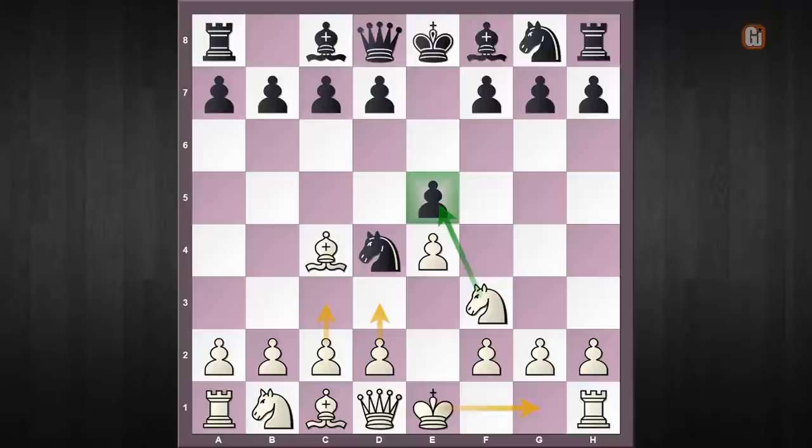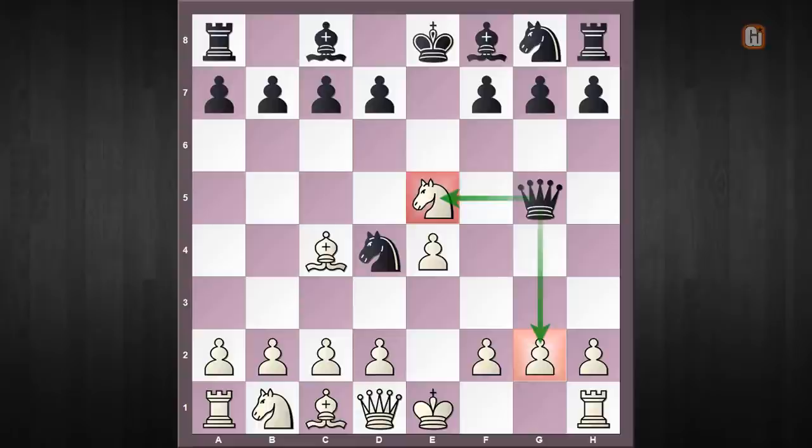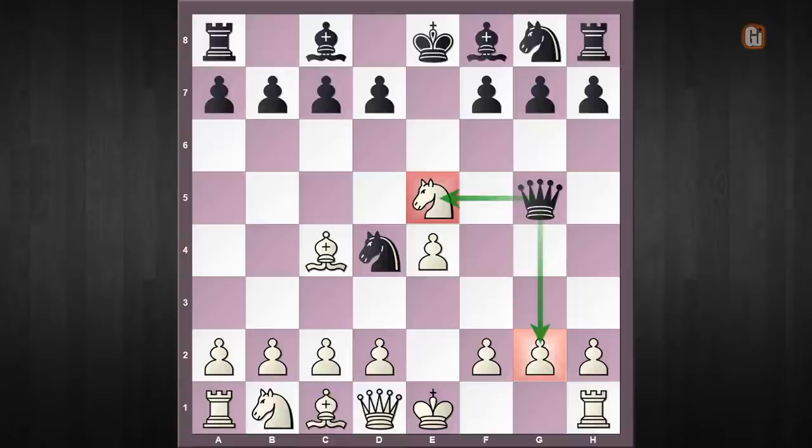The funny part is we are going to start with knight captures e5, which the black player will be delighted by — he's going to spring out queen to g5 instantly, thinking yet another opponent has fallen into his trap. But the matter of fact is it is now white who is going to surprise black with the following sequence: bishop captures f7 check; king to e7 is the most popular choice, though I've also covered king to d8 in the PGN.